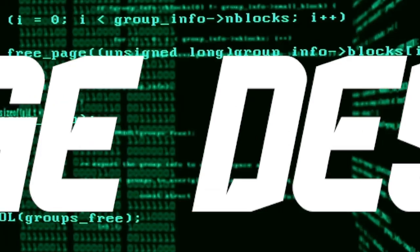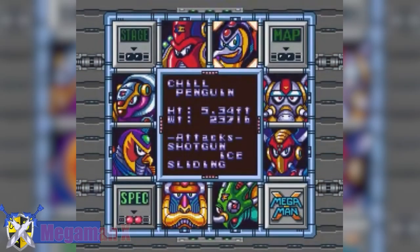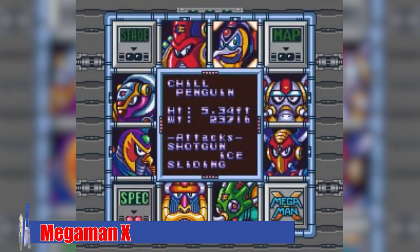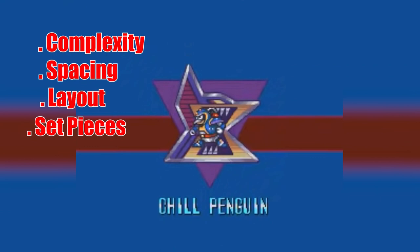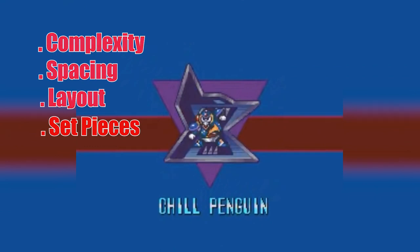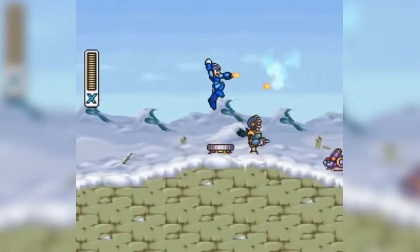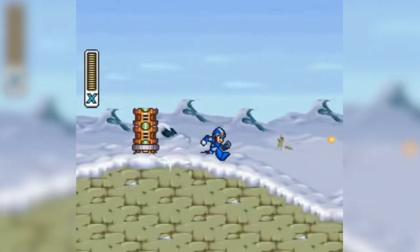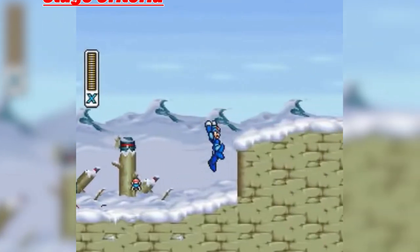Today we're going to take a look at stage design. Stage design is one of the core elements of any game and often sets the tempo and pace of any game, and in many cases sets the stage of the world that the developer wishes to show the player. The level of complexity, spacing, layout, and even set pieces not only give the player a clue as to the type of game that they're playing, but what's expected of them from a gameplay aspect.